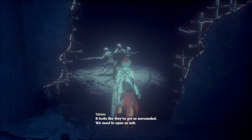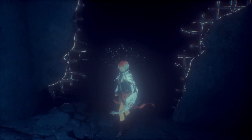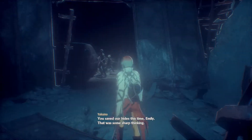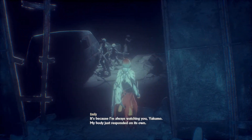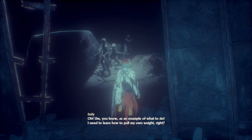It looks like they've got us surrounded. We need to open an exit. I'll create a distraction — I want both of you to use it to escape. Destroying their boarding should slow them down. Can you do that, Emily? You bet, just say when. Emily's getting better. It's because I'm always watching you, Yakumo — my body just responded on its own. That's not weird at all. I need to learn how to pull my own weight, right? I like your attitude.